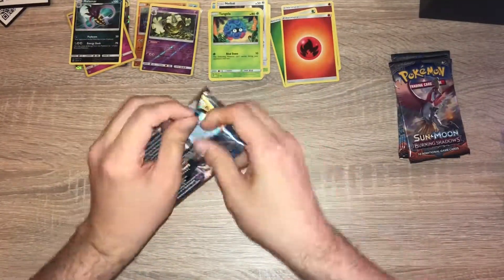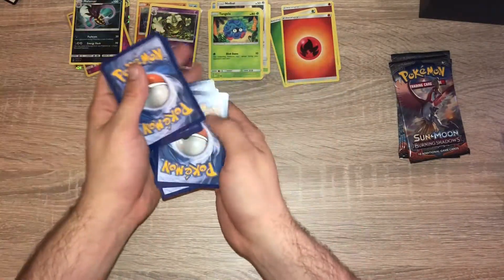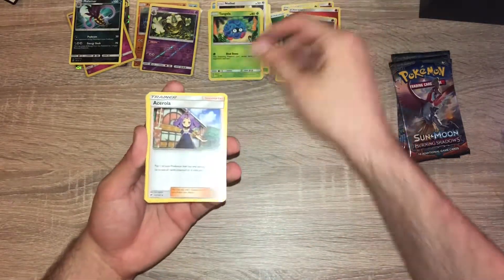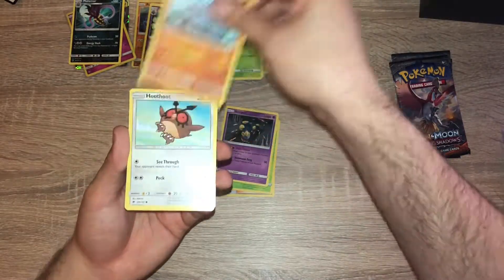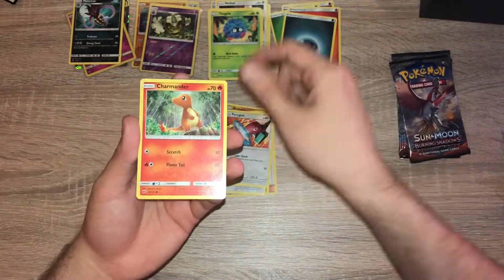Pack four: darkness energy, Ace Trainer, Gloom, Salandit, Rhyhorn, Hoothoot, Marill, Marill, Porygon, a Charmander reverse holo, Lana, and a non-holo Persian.